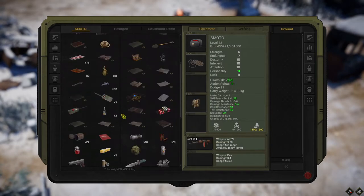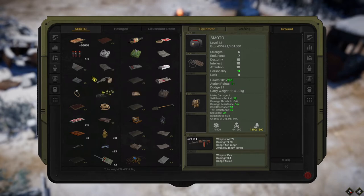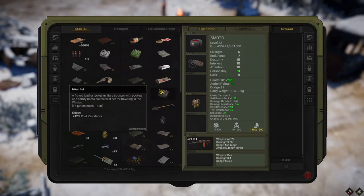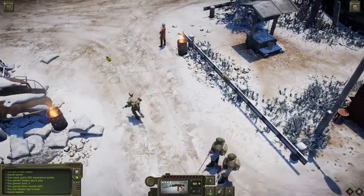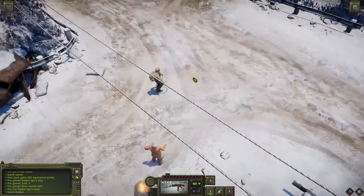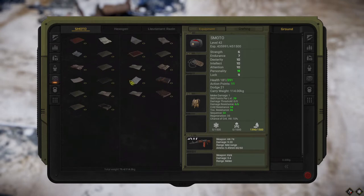So where is the code? The code is in the play. To learn the play, you need to unlock the book. To unlock the book, you need high skills in lockpicking, endurance, or technology.